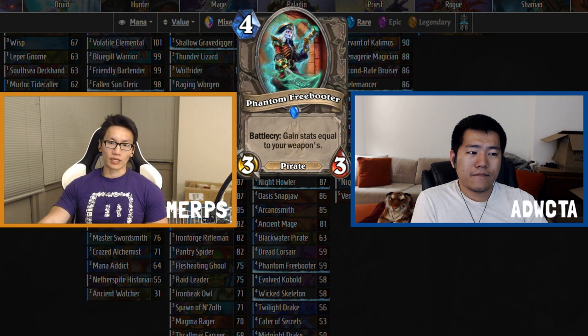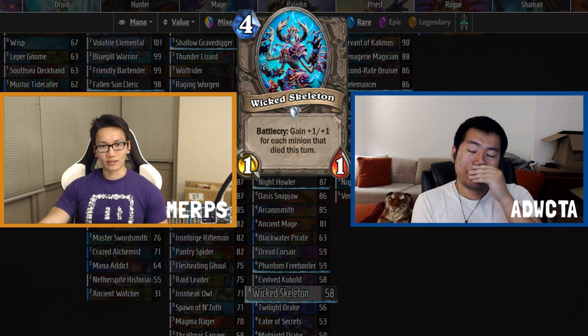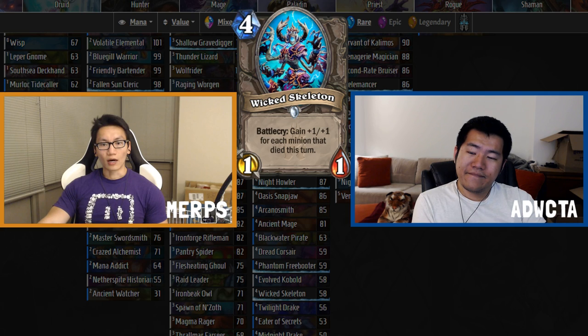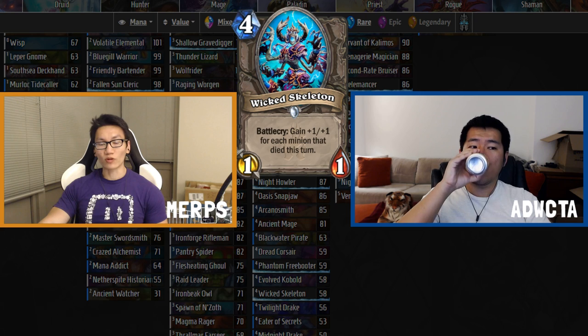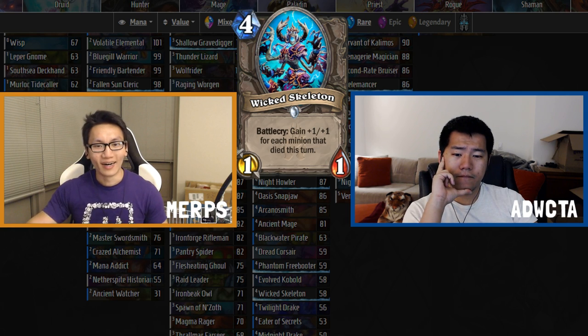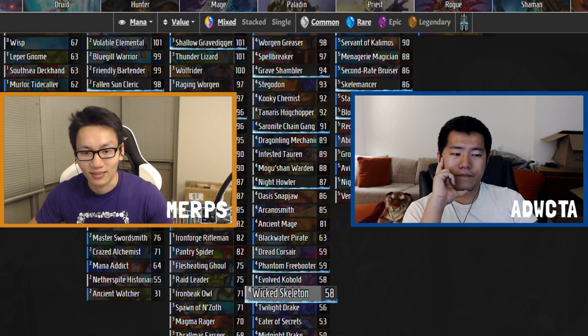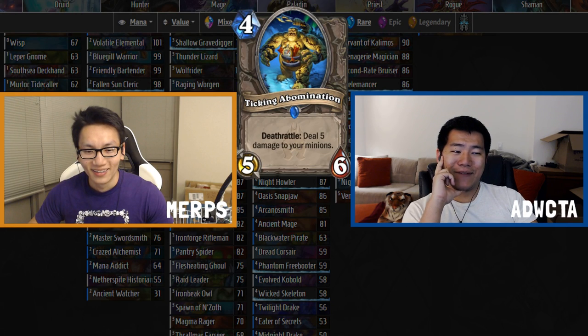Phantom Freebooter: four mana 3/3 pirate, battlecry — gain stats equal to your weapon's. The neutral rating is a 59, and it will have different scores for different classes. Wicked Skeleton: four mana 1/1, battlecry — gain +1/+1 for each minion that died this turn. You can have the consecration or blizzard dream, but most of the time you're not getting good stats. This is a 58.